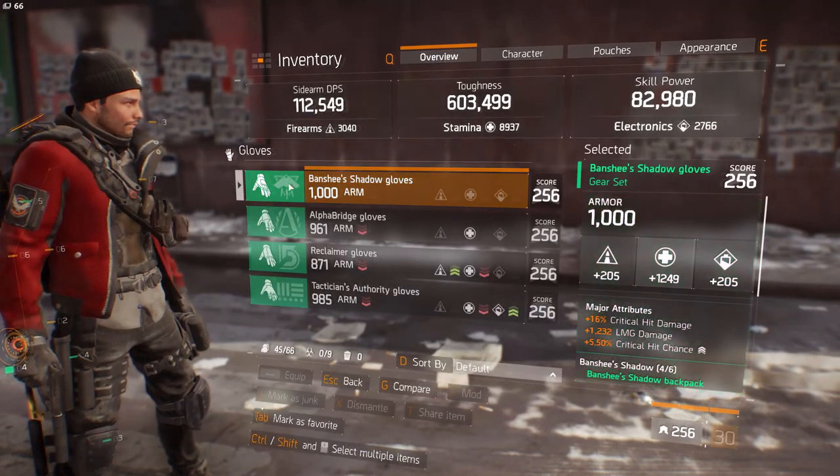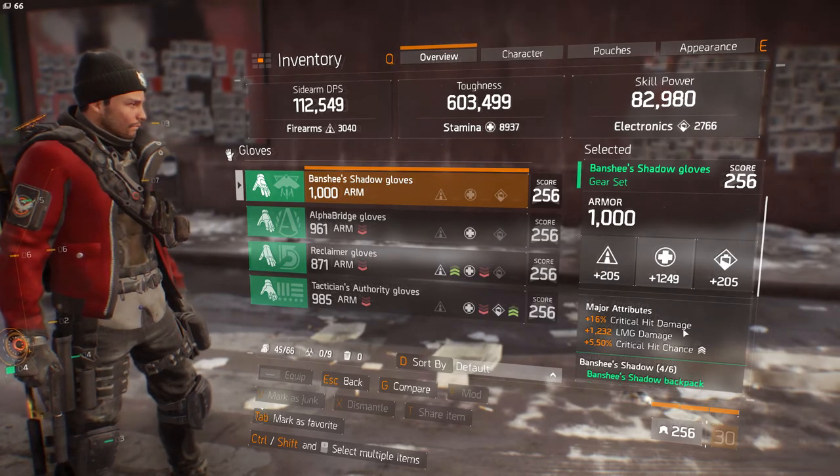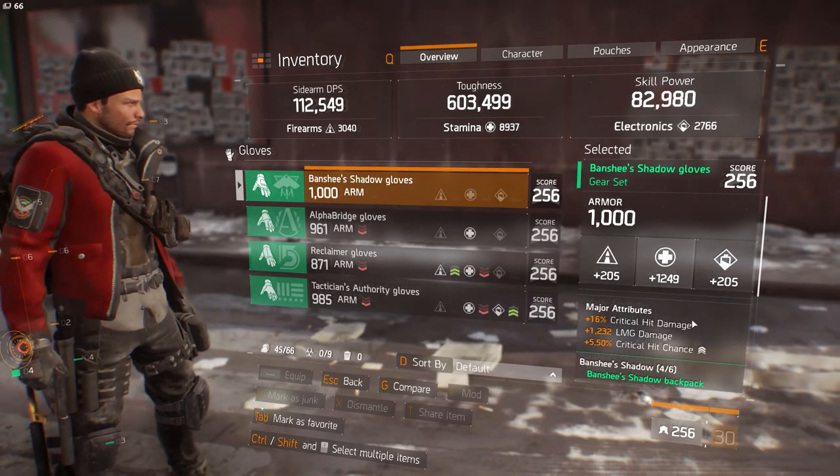Last but not least, my gloves. My gloves have a 1000 armor roll, which I believe is close to max armor roll. It has critical hit damage, LMG damage, and critical hit chance.